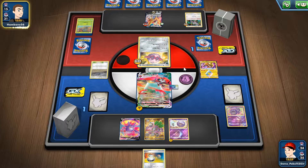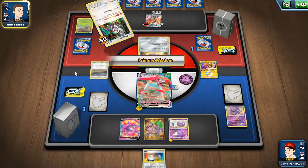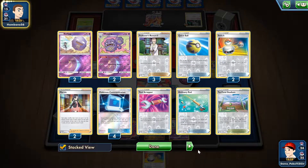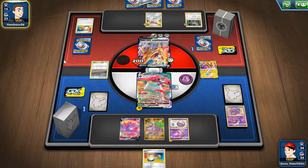There's a Copperajah with three retreat cost. He can also power it up with two heads on Turbo Patch plus Twin Energy for the win. On the other side I'm looking for a top deck. Ring, Room play — there's a Switch. Will there be a Boss's Orders play? Looks like no. Metal Saucer — Turbo Patch it is, and it's heads! Wow, this is going to be interesting.